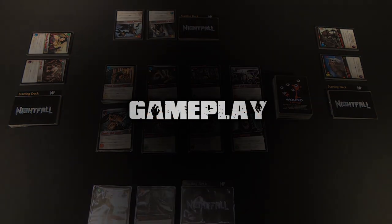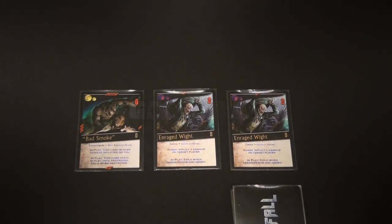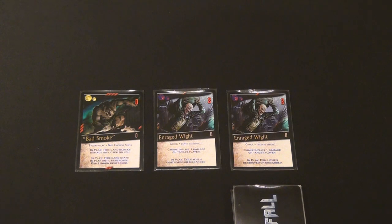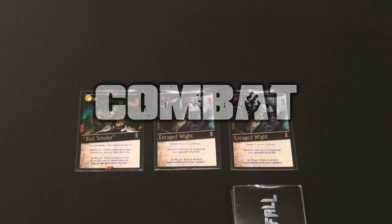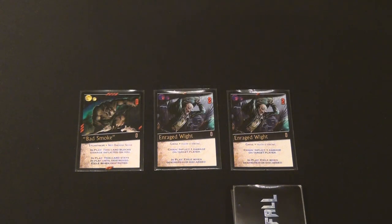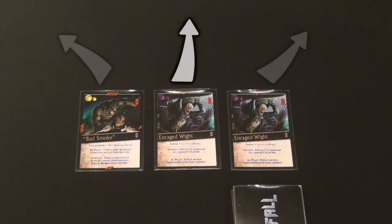Nightfall takes place in turn order. I've covered most of the elements and mechanics in my overview, so I'll briefly go through the game's four main phases. The first phase of a player's turn is combat, which requires players to attack other players with all of the minions that they currently have in play. Players may send these minions at any one player or divide them among several players, and it's during this phase that much of a player's strategy will develop and mature with repeated plays of the game.